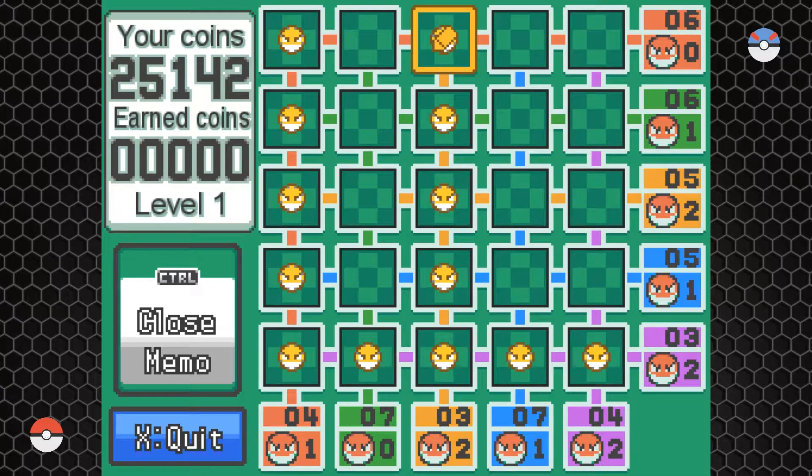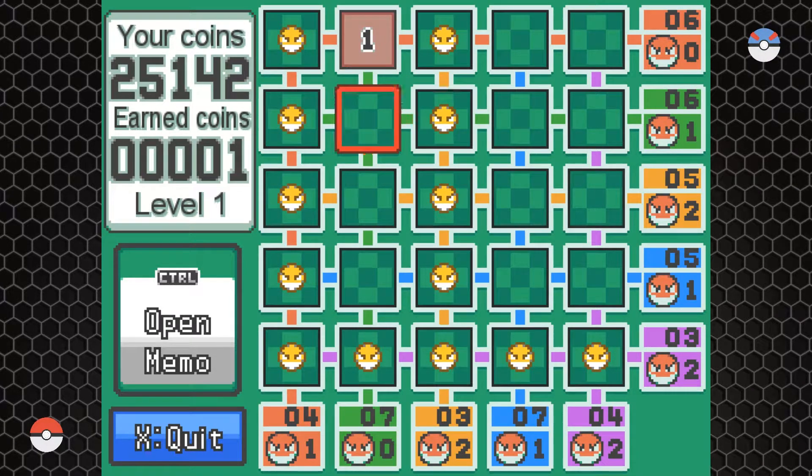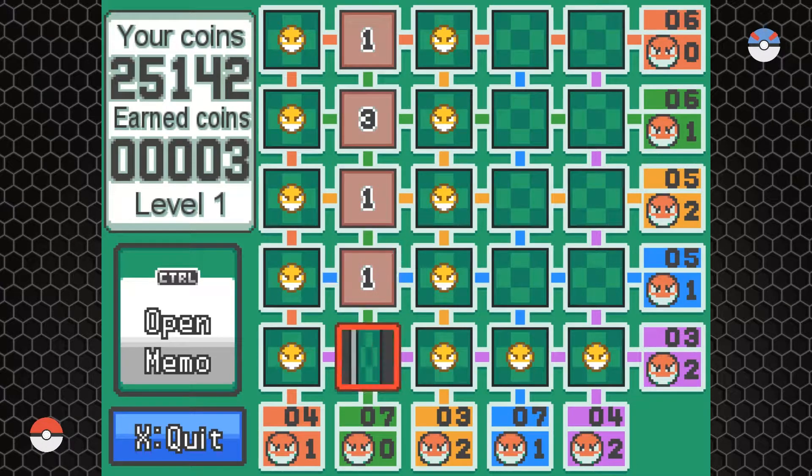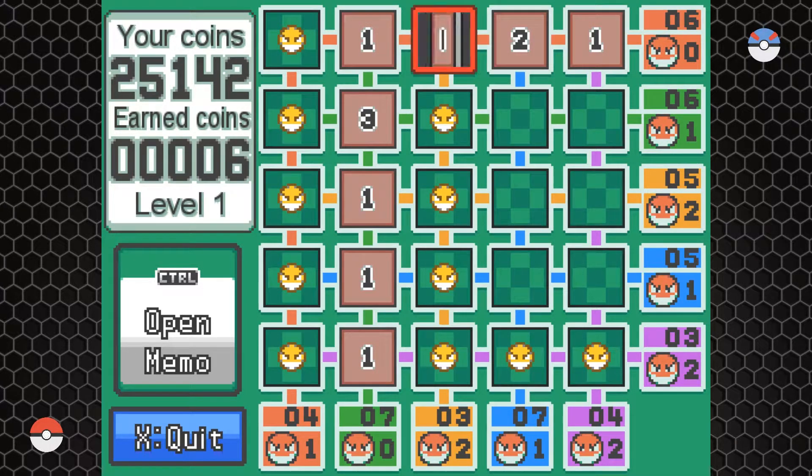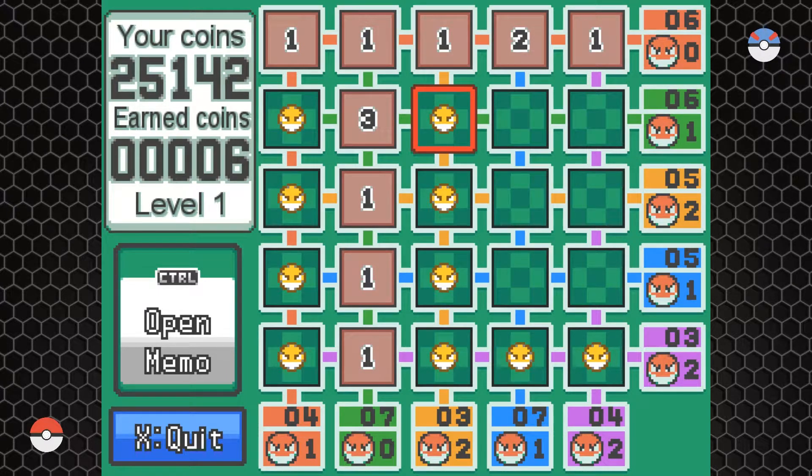I'm playing in Pokemon Uranium, but these principles still apply to HeartGold and SoulSilver. After filling out dead spaces, you'll also notice rows with 0 Voltorbs — these are basically free rows because there are no mines, so you can clear them without worry. Once you've marked dead rows and cleared free rows, you've removed a large portion of the board without any risk.